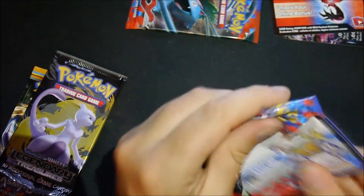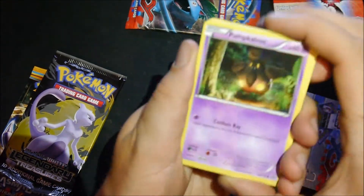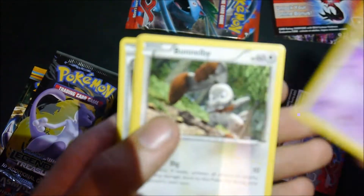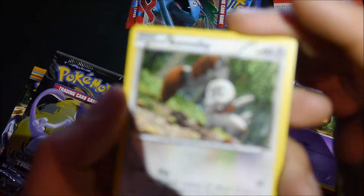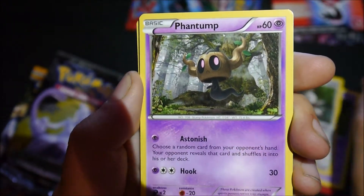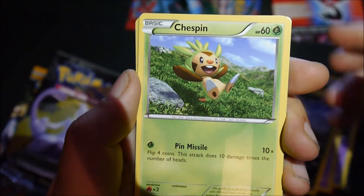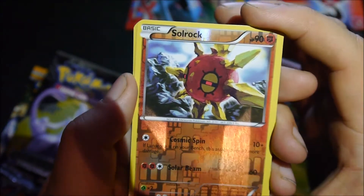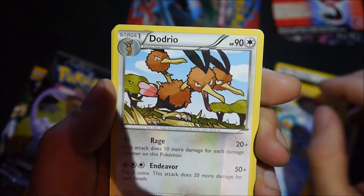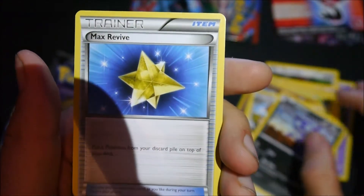Better pulls than last time. There's the code - I'm not going to show you this time. Here we've got Pump Cabo, Banabins, Fanta, Inkay, Cheskin, Sorok - which is the shiny common - Sinopor, Bodrino, Sableye, and the trainer Max Revive.